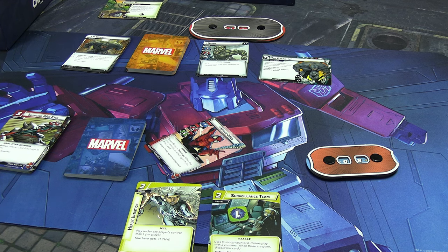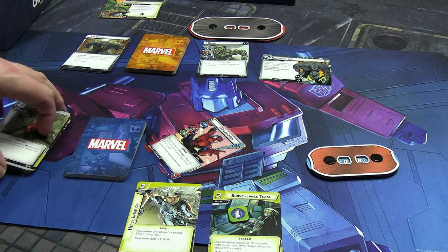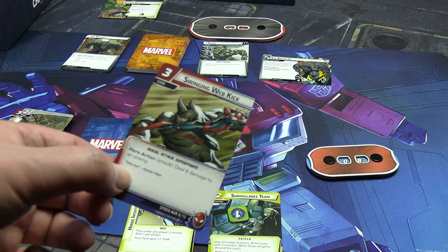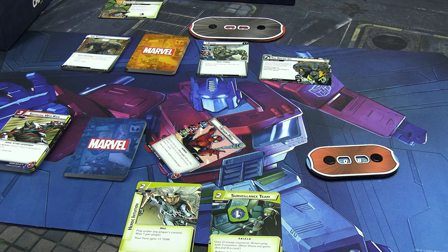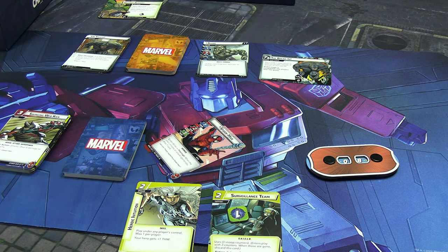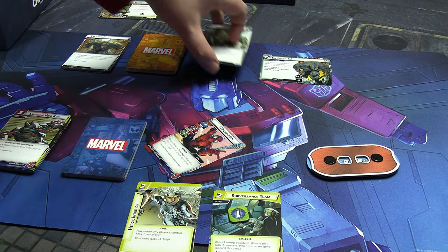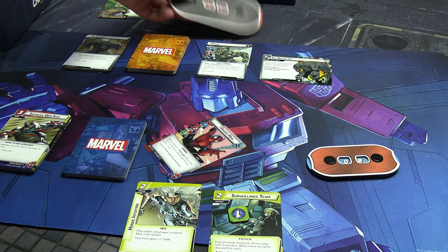Now I spend three cards for three resources to play Swinging Web Kick — hero action, deal eight damage to an enemy. Rhino hits zero health. What happens is he gets annoyed: he goes to his second form, gaining plus one attack and fifteen health. When revealed I have to search the encounter deck and discard pile for the Breaking and Taking side scheme and reveal it, then shuffle the encounter deck.